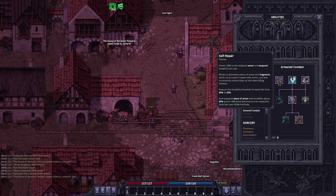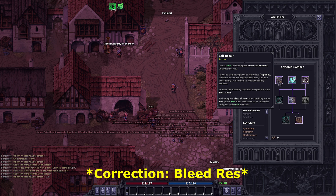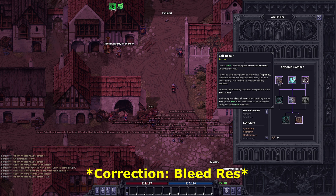At level nine, we went into 'Self-Repair.' First, it grants negative 15% to equipped armor and weapon durability loss rate. It allows us to dismantle pieces of armor into fragments that can repair other armor, and occasionally receive them as loot from enemies. It reduces the durability threshold of repair kits from 80 to 60. Lastly, each equipped piece of armor with durability above 80% grants 5% bleed resistance to the respective body part and 2.5% fortitude — effectively reducing the chance of getting bled by an enemy.